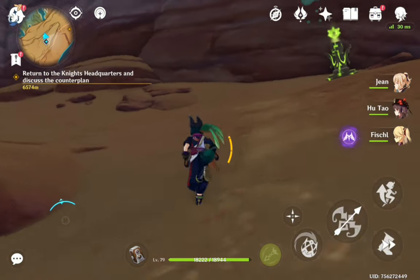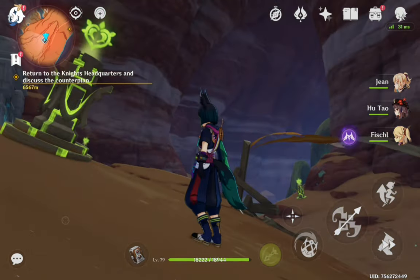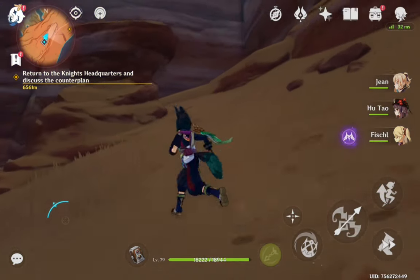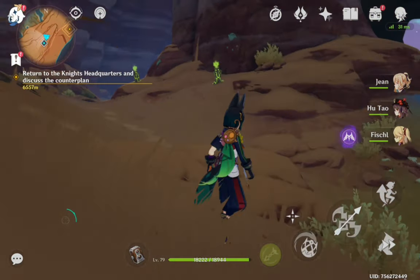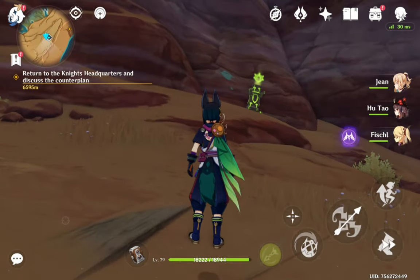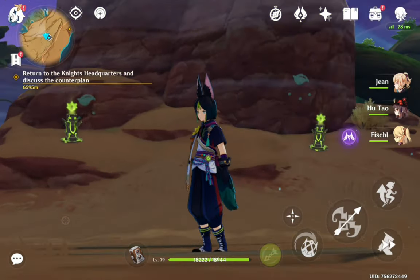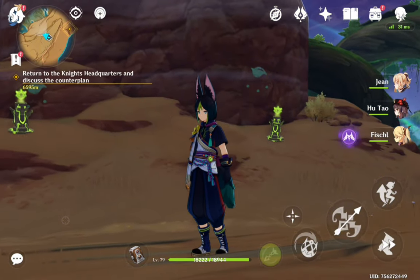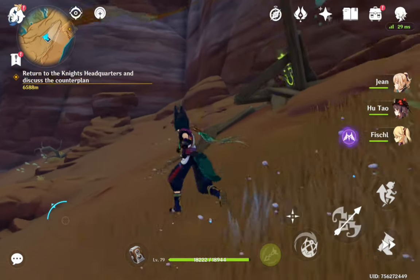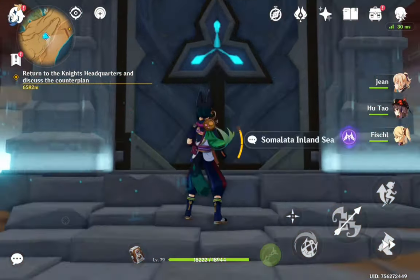You just have to keep in mind that you light them up in order: one, two, three, four. Go to the pillar with one water drop first and light it, then continue in sequence until four. The domain will pop up — it's really easy. I'm showing you in the video where each drop is: one, two, three, and on the right side, four.